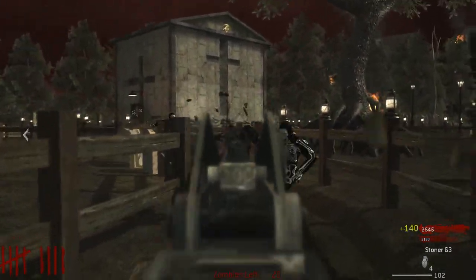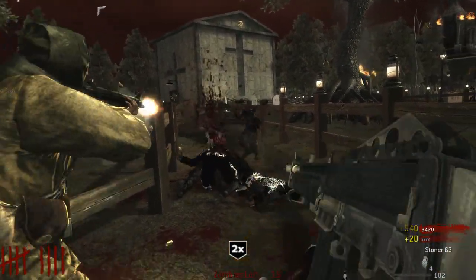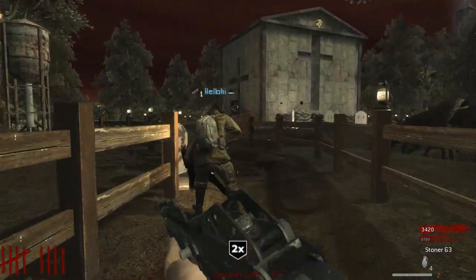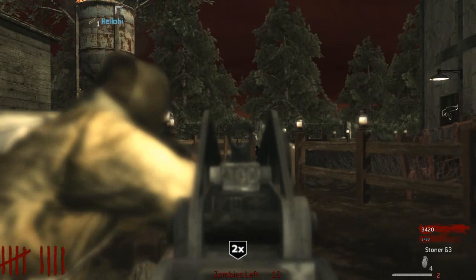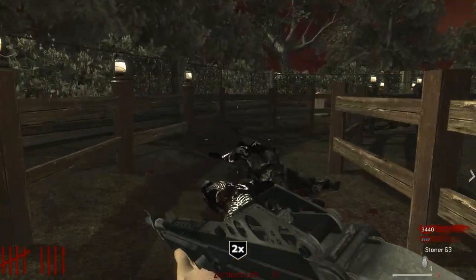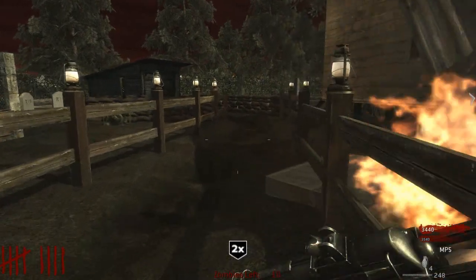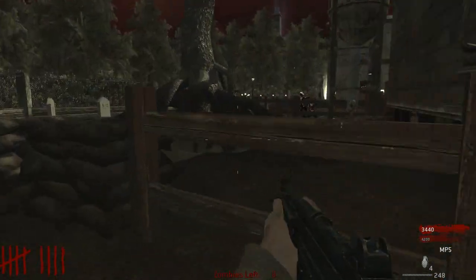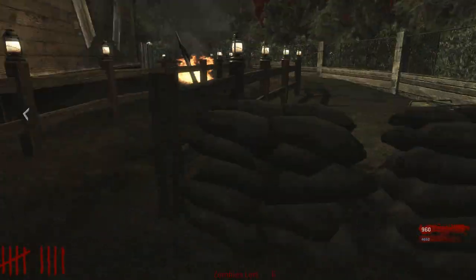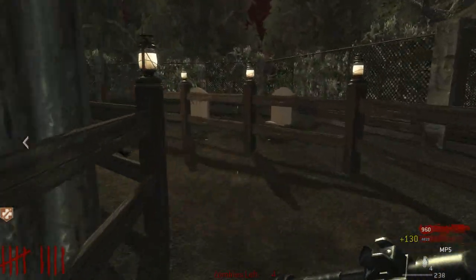Now they're shy — none of them are going to come through that window again. I feel like we should probably open up some of these tombstones. Do you have any idea of... I'm going to get Jug first though. Yeah, they have to go all the way around. I'm not sure about that one window though.